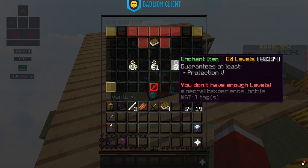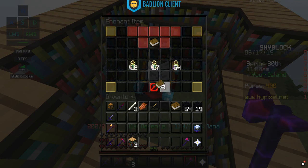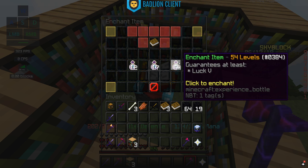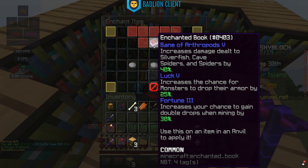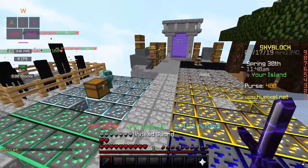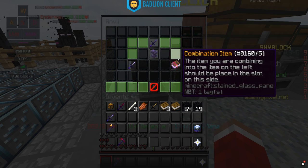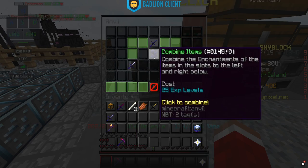Let's say I wanted to enchant a book. You can enchant a book here, but we don't have 60 levels, so we use a Silk Touch Axe to break some bookshelves temporarily to lower our enchant level. Now we're getting options for some enchants: Power 5, Respiration, Infinite Quiver 5, Luck 5. Luck 5 is a book that I need, so we're going to go for it. We got Bane of Arthropods, Luck 5, Fortune 3. Then you put your bookshelves back, come over to the anvil with your Luck 5 book, put an enchanted sword in, add Luck 5 — it wants 25 experience levels — and just like that, it's added.